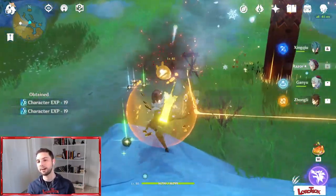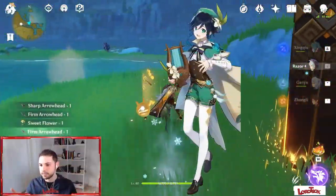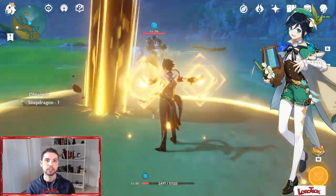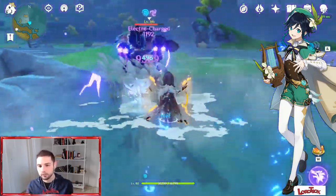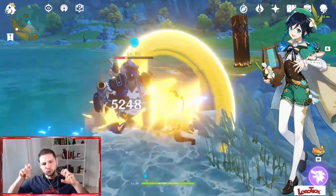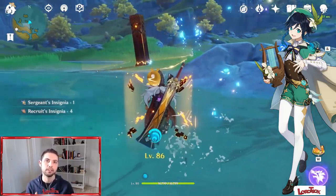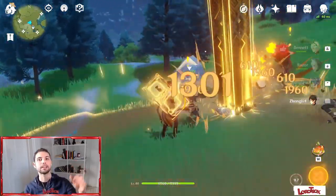If we quickly talk about an Anemo character and reaction, Venti is amazing. Venti's ultimate crowd control will allow Razor to deal an insane amount of damage, especially combined with the elemental skill or burst. Razor is tall enough with a wide attack animation, which allows you to combine those two ultimates very quickly without any problem compared to other characters.